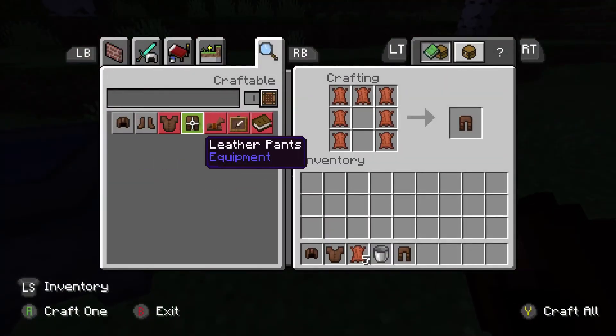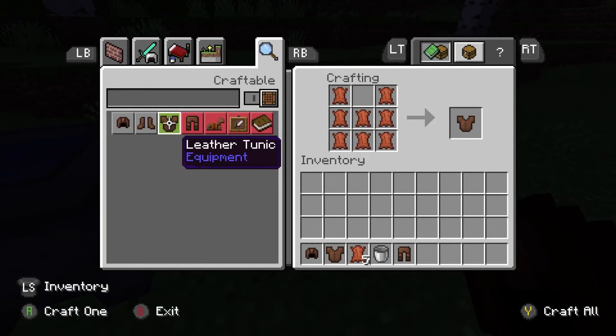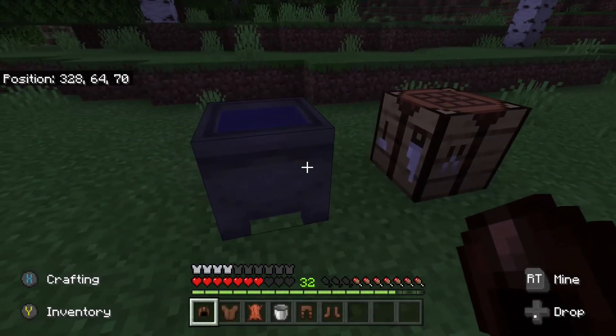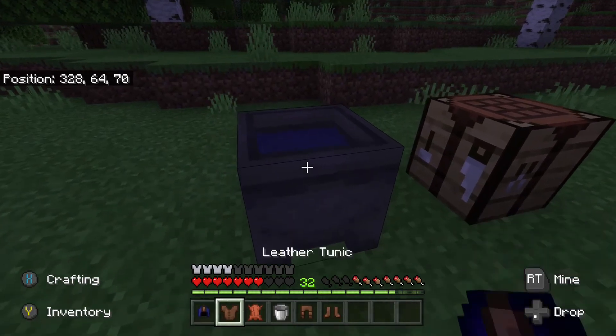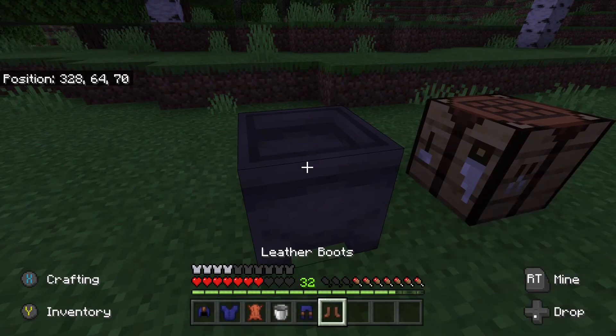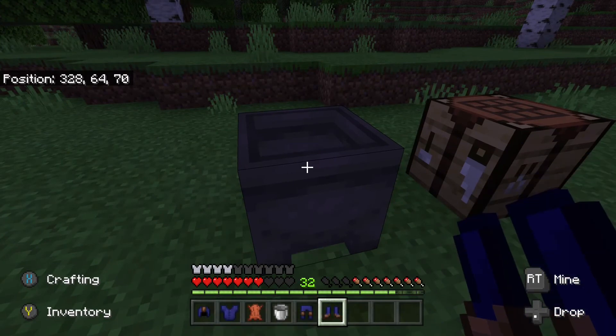Then just make four leather armor pieces — it has to be leather, because it doesn't dye any other type of armor. Then you can just start dyeing the leather, and you will automatically get the achievement.